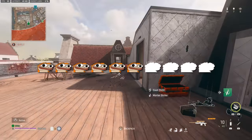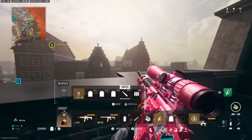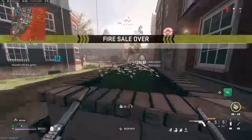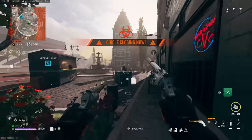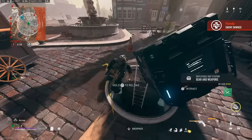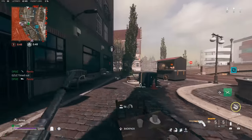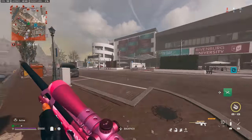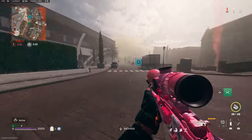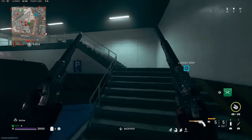Overall it feels like a solid 6 out of 10 because they're so weak right now and probably only viable in solos. We have so much money — let's pop a UAV. We should rotate while we can because this is a terrible circle for akimbo. I wish you could tell which level the advanced UAV is on.